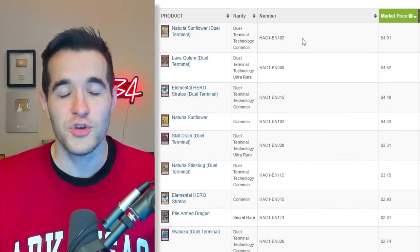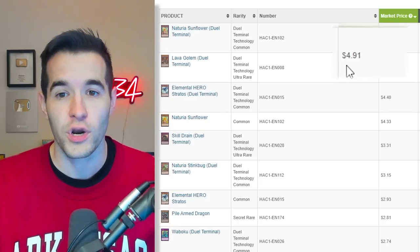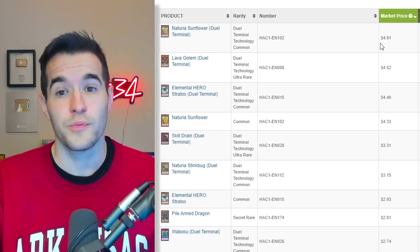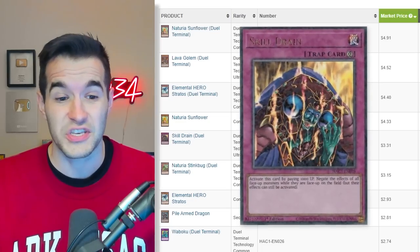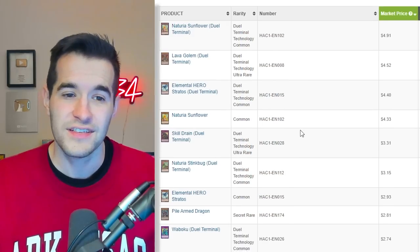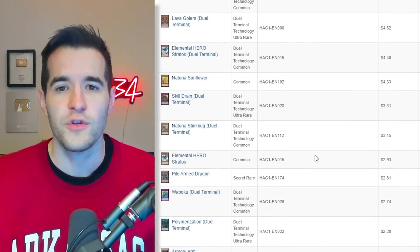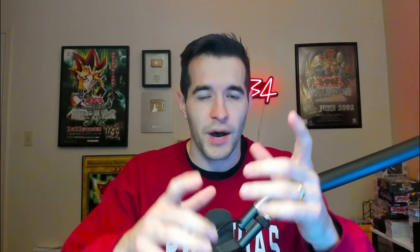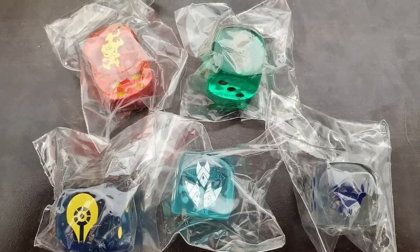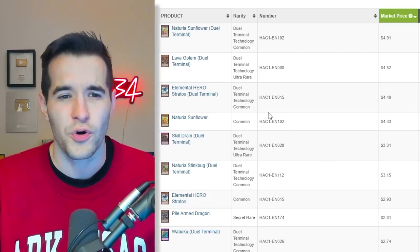As we look at Hidden Arsenal Chapter One, you can see exactly why it's so bad. The top card in the set is $4.91 — the absolute best card in the entire set. This set was never hyped; no one ever really liked it. There was a Skill Drain in it for a while that was expensive, and Stratos is kind of cool, but this set overall was an absolute bust. They put it in the weird-shaped box and I think it may have had dice as well. Absolutely zero value.